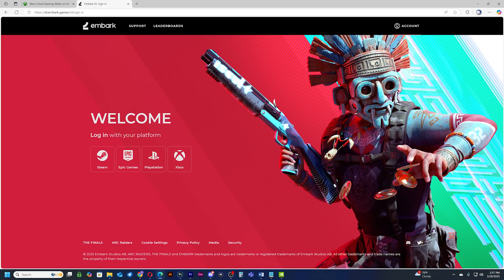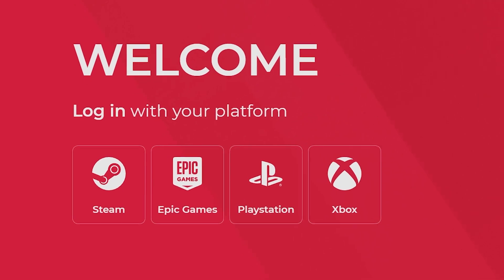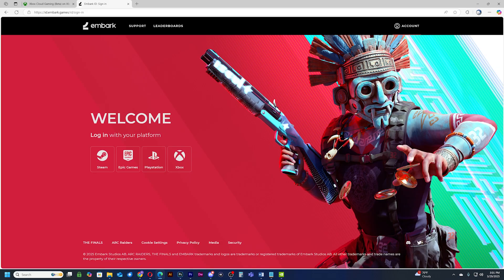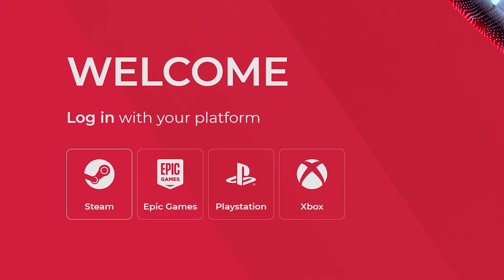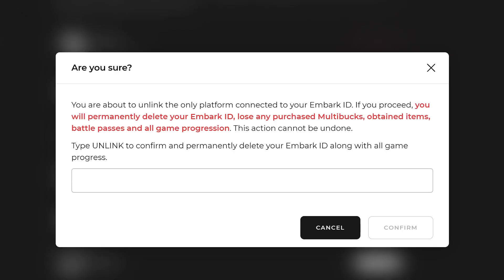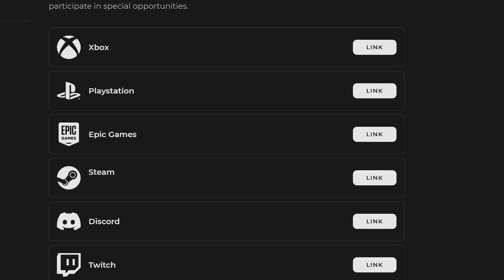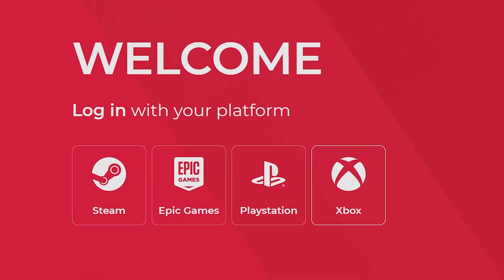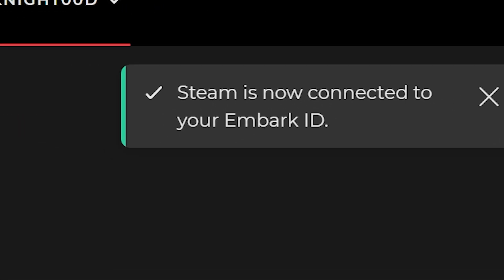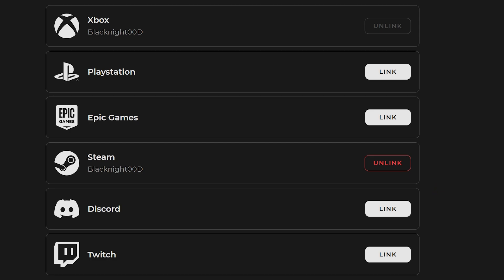So what you're going to have to do is decide what account you want to use as your main account. I've decided to use another Xbox account as my main. Once you decide which account will be your main, you're going to have to log into the other accounts and unlink them from their default Embark accounts. I'm going to log into my Steam account and unlink this one. Be aware that you will lose everything this account has — be sure that you want to do this. Once you confirm, log out and log back into your main account, which was my Xbox account, and add my Steam account. Every account you link will now have your main account progress. You'll have to unlink every other platform that has an account and relink it to your main.